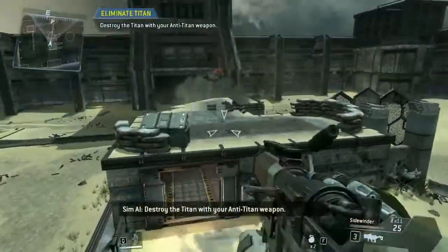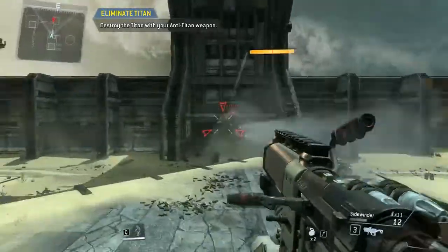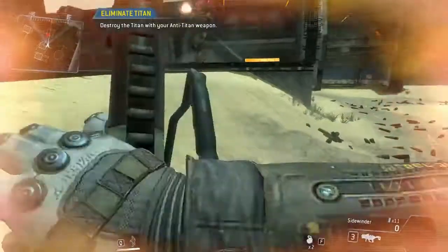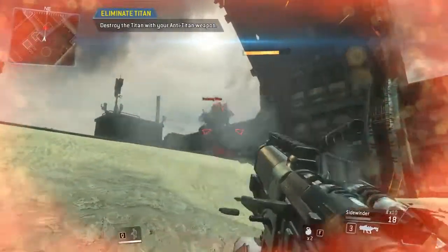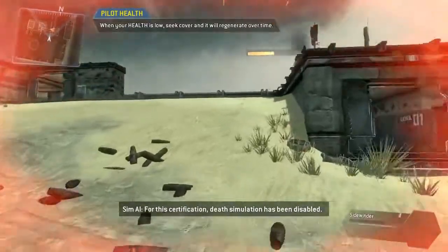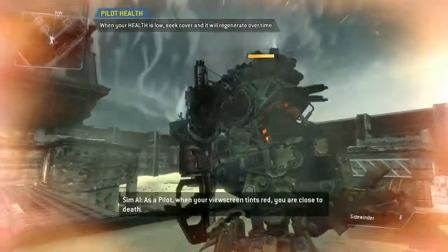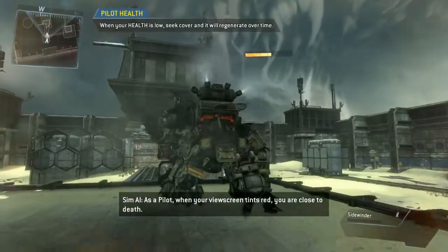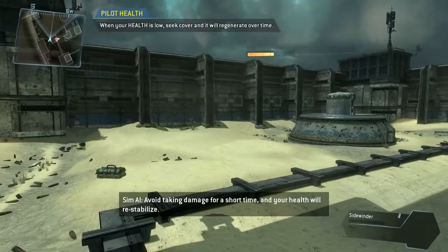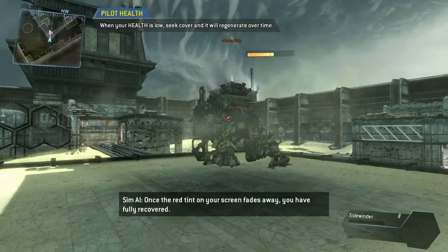Destroy the Titan with your anti-Titan weapon. For this certification, death simulation has been disabled. As a pilot, when your viewscreen tints red, you are close to death. Avoid taking damage for a short time and your health will restabilize. Once the red tint on your screen fades away, you have fully recovered.